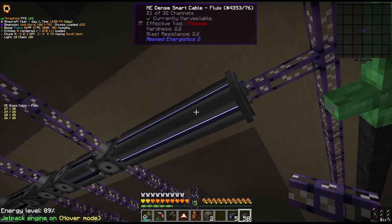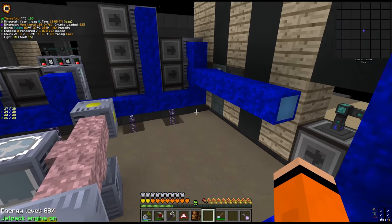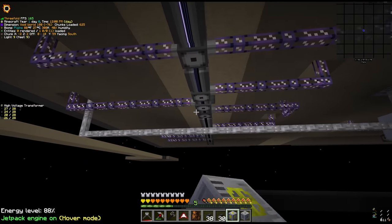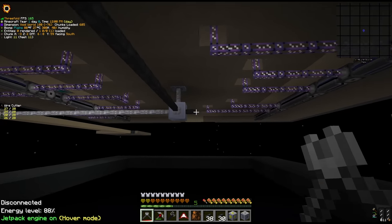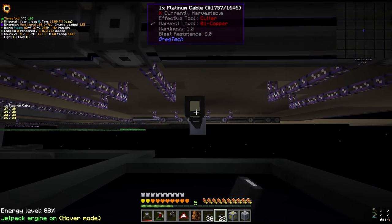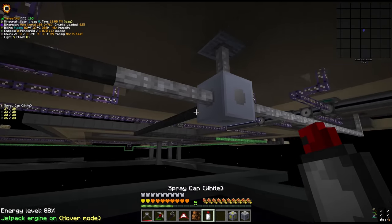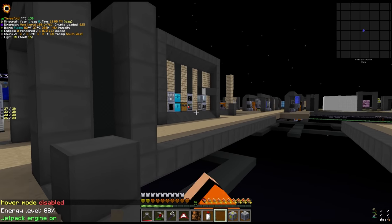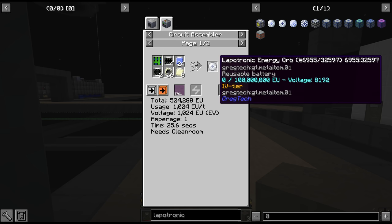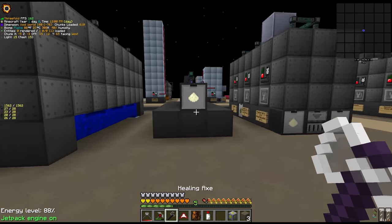We should double check our channel usage here - we're at 21. All these machines are HV and we do need some space for EV machines for some recipe requirements. This mixer has to go, so I shuffled some things around. The vanadium gallium line transforms from LUV to EV and from here we can extend platinum cable along - I think we'll put our EV machines on this side of the room. We're currently only sending two amps of power throughout our base with only two lapatronic energy orbs, so we're missing two batteries on our main power output.